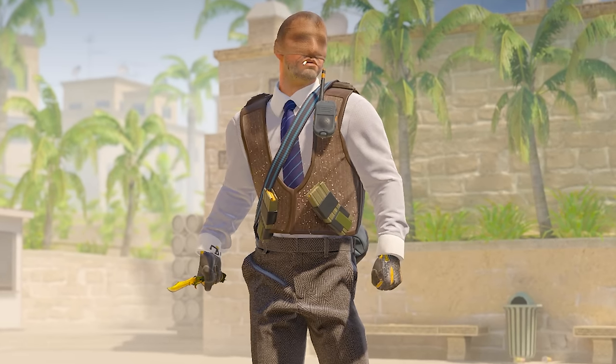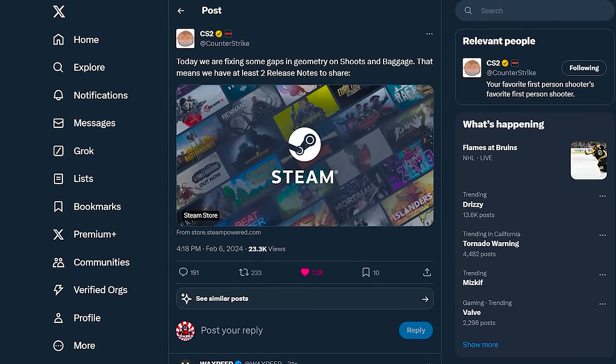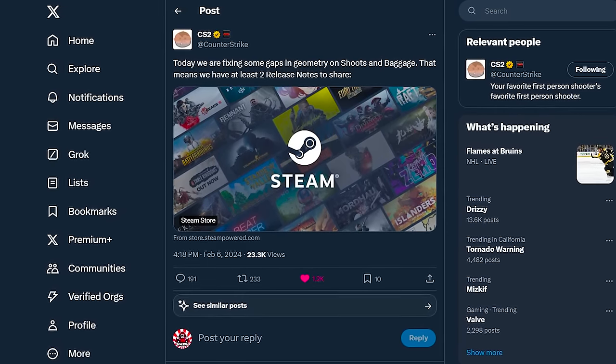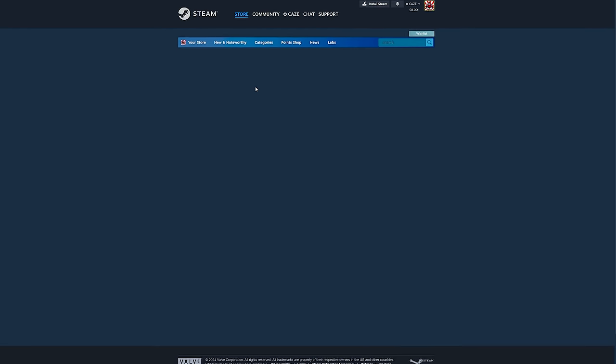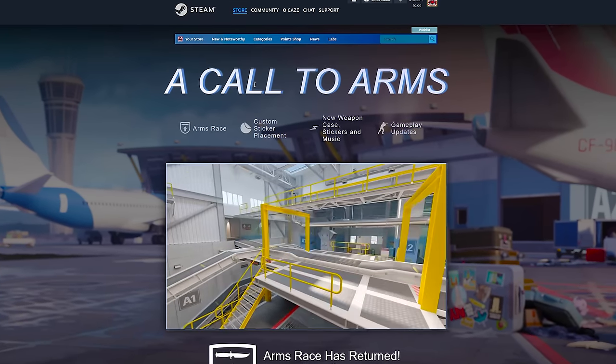There's an actual massive update for Counter-Strike. They dropped a tweet just a couple of minutes ago claiming they're only fixing a couple of things — just two release notes to share. But we know they love to bait, and they're doing it once again, because once you click on it, it takes you to the Steam page where we basically got a massive update.